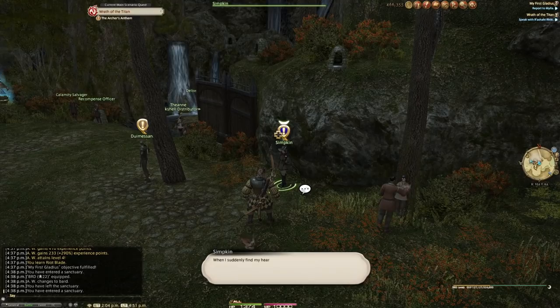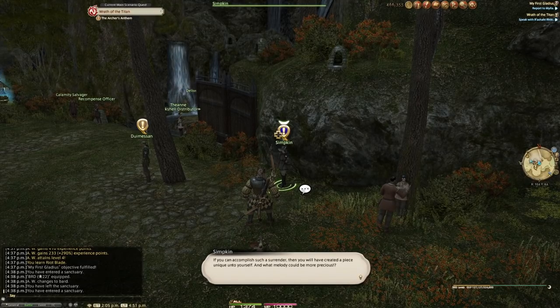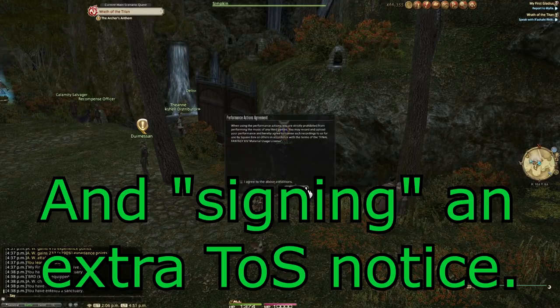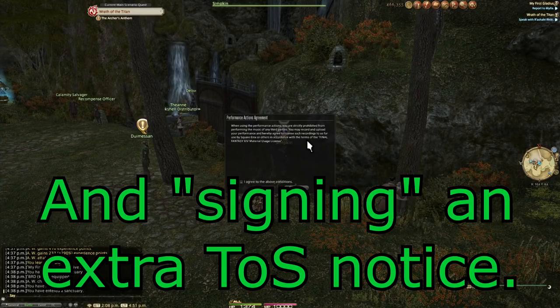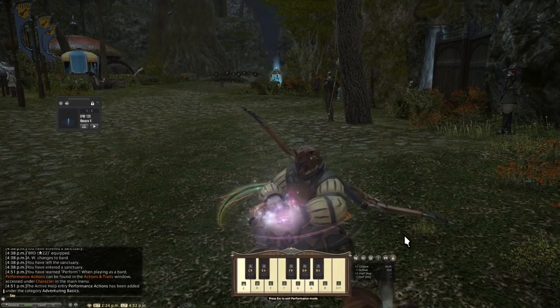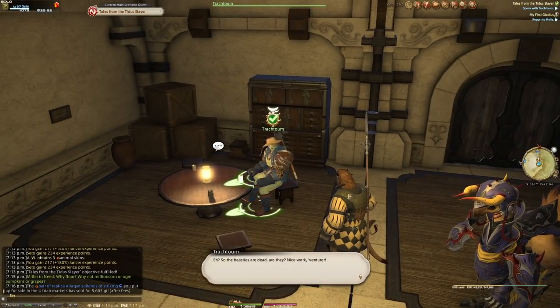After obtaining Bard at level 30, we can head to the Mih Khetto Amphitheatre in Gridania. Talking to this blue quest NPC will unlock the performance feature for us — live out your dreams of being Bongo Cat or playing Kiss from a Rose on Panpipes. That second thing actually exists, by the way. But short detour aside, back to the story.